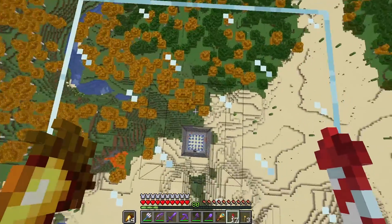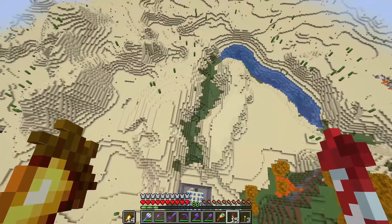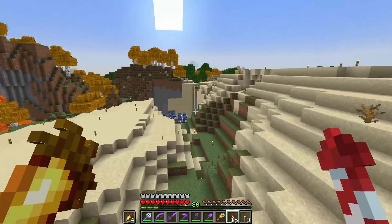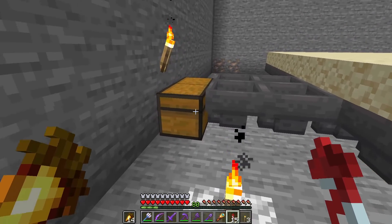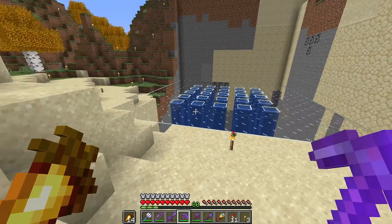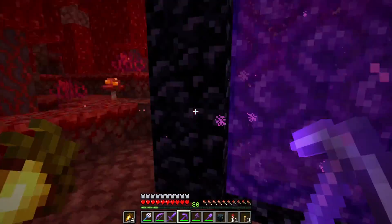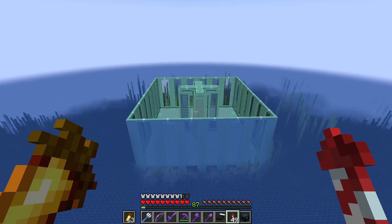After AFKing, we got 2,208 squid ink per hour — the rates are much better. But with either of the farms I've built so far, we have to travel a long way from the spawn point, even through the nether. I'm more interested in building a squid farm in the ocean near my guardian farm for easier block crafting.